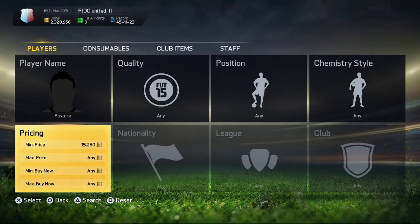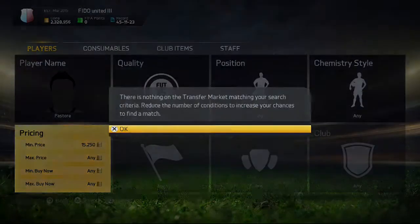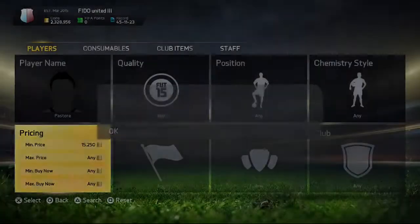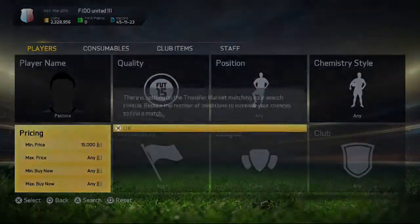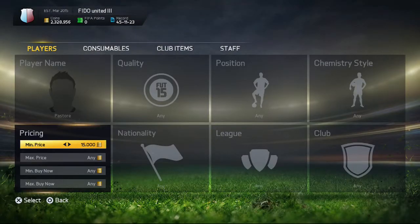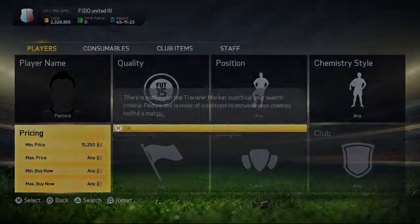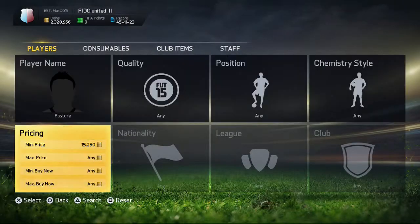Come on, somebody's got to be putting one on the block. I know somebody doesn't want this guy. Come on, somebody don't want him. I'm telling you, bro — working this X and triangle button on this controller like a boss. Looking, looking, looking. What can EA do to fix this? This is ridiculous.